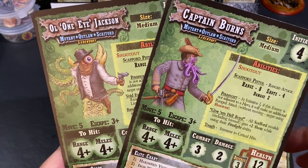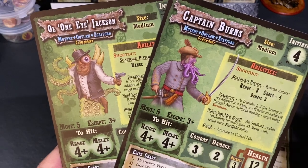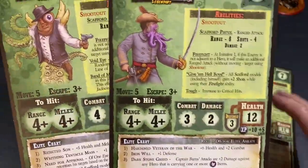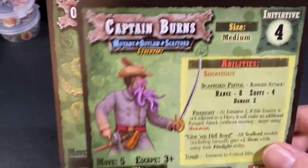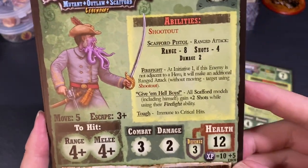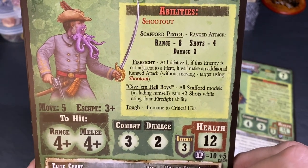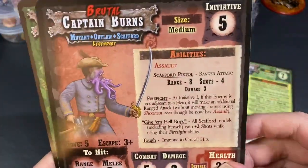That is an enemy pack of mutated bandits — one of the earlier deluxe enemy packs they sold — and now they've augmented it with two super powerful villains. You get Captain Burns, a mutant outlaw, legendary, with an ability called 'Give 'Em Hell, Boys.' He comes with a scapard pistol and of course has a brutal side.